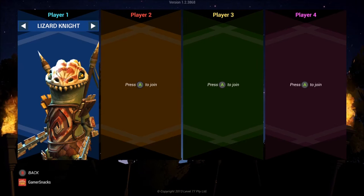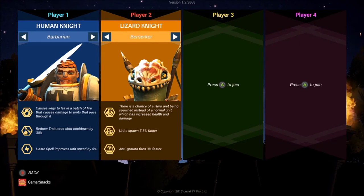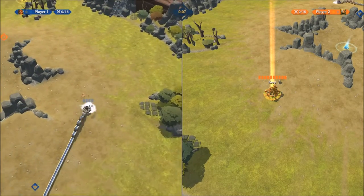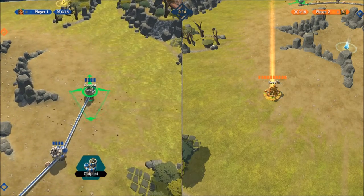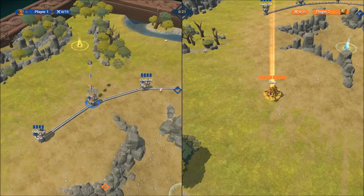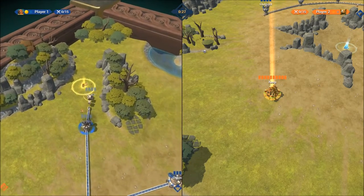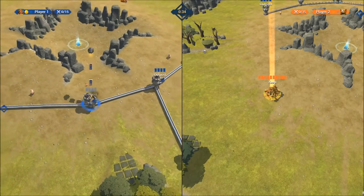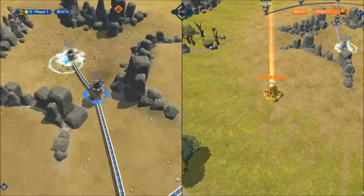You can pick from two different species: the human guys or the lizard guys. They have different spells and some different air units like the dragon, so you might have to switch between them for a couple of achievements. If you're doing two controllers, you only need one profile signed in — you can get the achievement on either side and it will still pop. Starting out, outposts are your main buildings — you can build anything from them, though some buildings require gold or blue resources.